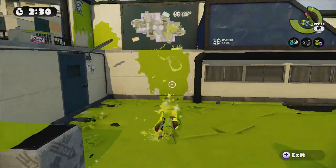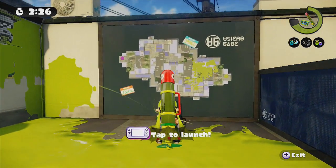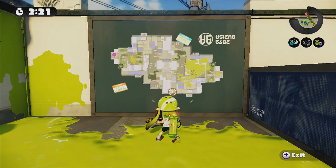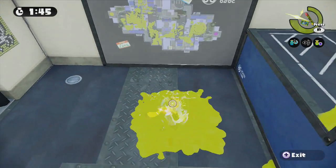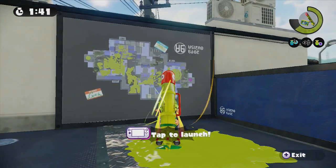As pointed out by DoubleDD27 on Twitter, Flounder Heights actually has a map showing everything happening in the apartments in real time. All the ink that has been put down and even new ink is updated constantly. There's also a map for each team, and it's actually mirrored based on the starting location.